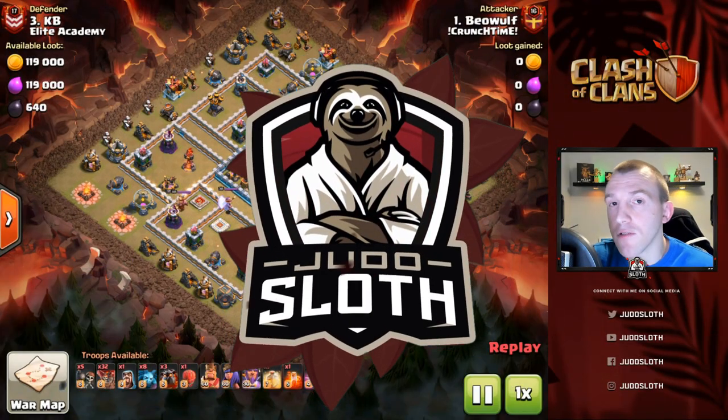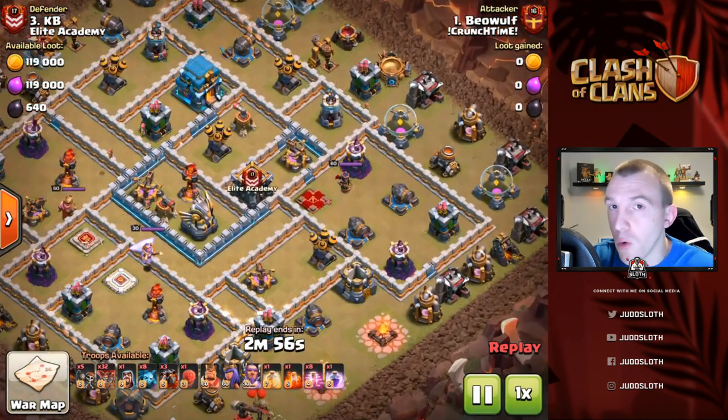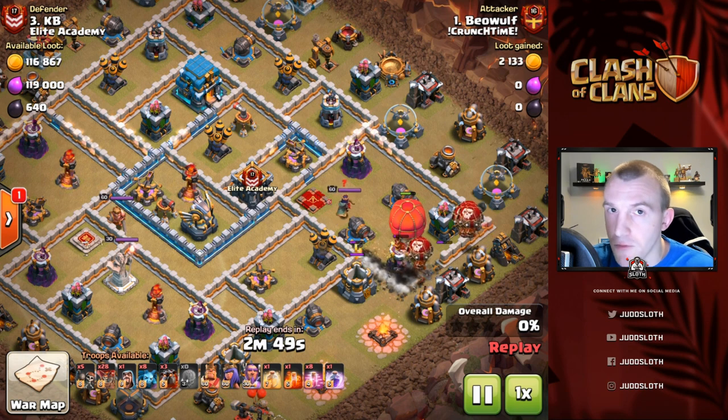Let's get straight into it at Town Hall 12. The difference between Town Hall 11 and Town Hall 12 is simply the Giga Tesla, but it is going to be a major defense that you're going to have to have a plan for.